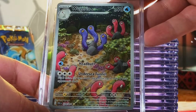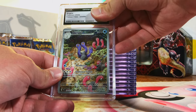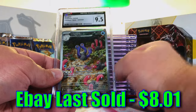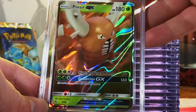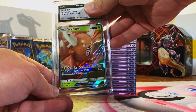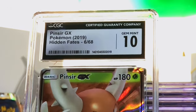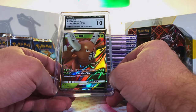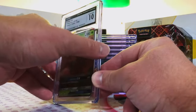Wugtrio Illustration Rare from Paldean Fates — I'm gonna go with a 9. Actually, 9.5. Nine-five! Yes — we are doing so good. Pinsir GX from Hidden Fates — just love those GX cards. I'm guessing a 9. Gem Mint 10! Original 151 Pokémon, Hidden Fates — we are killing it, I'm loving this.